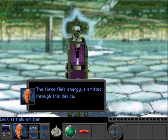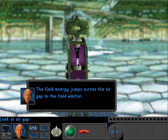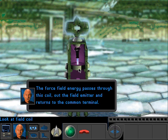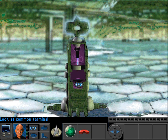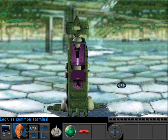The force field energy is emitted through this device. The force field energy jumps across the air gap to the field emitter. The force field energy passes through this coil, out the field emitter, and returns to the common terminal. The field energy must return to this terminal to complete the circuit. If you remember how electricity works, it will take the path of least resistance.